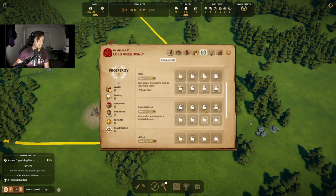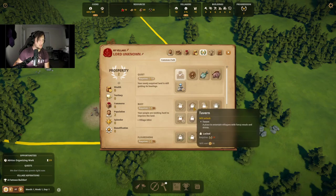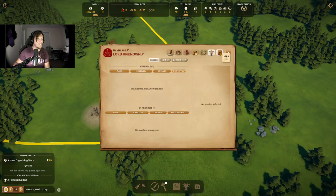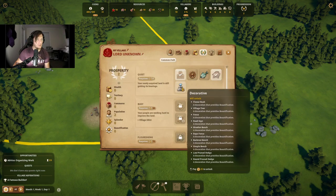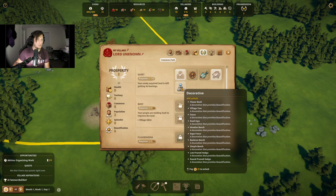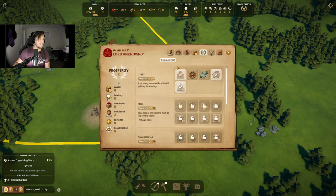Where are all the houses? Oh, down here. That's a tavern. Army? No. Logs? No. We are here. Butchering is a good thing, we'll get that. Decorations — yeah, we can grab decorations as well.